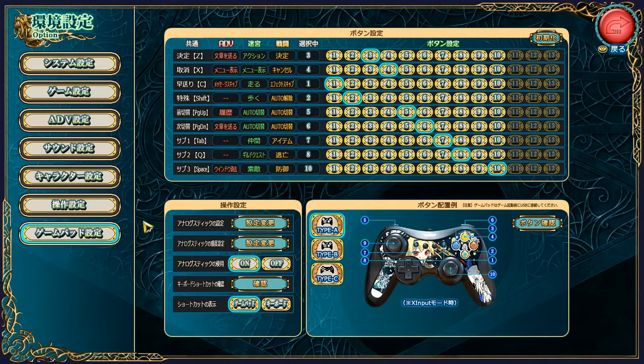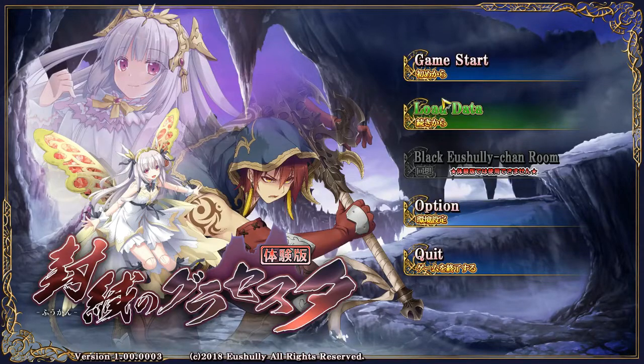Curiously, Yoshuli has this gamepad input all mapped out. I could have sworn when I tried this before that it was locked — but I can switch things around now because I actually plugged in a controller. Back when I was testing this game the first time I didn't have a controller plugged in, so all of these were disabled. It does recommend that if you're going to use a gamepad, plug it in before the game starts. There's also an option for gamepad style or keyboard style display. Maybe I'll be using the gamepad — Yoshuli games have always been mouse games in my experience, but you never know.